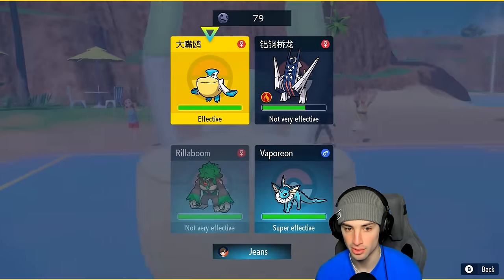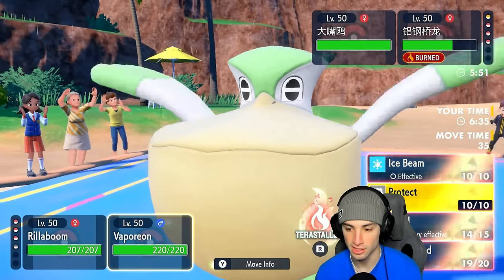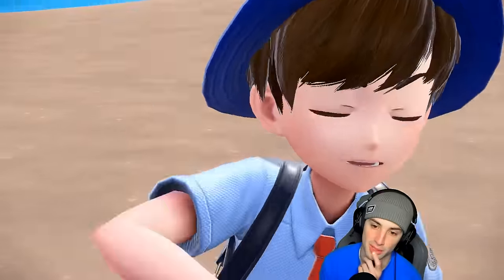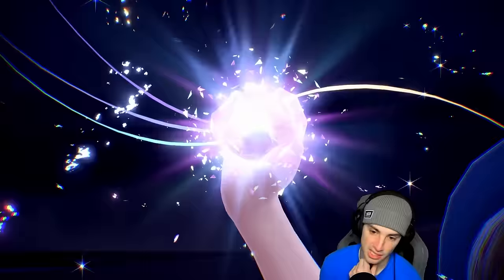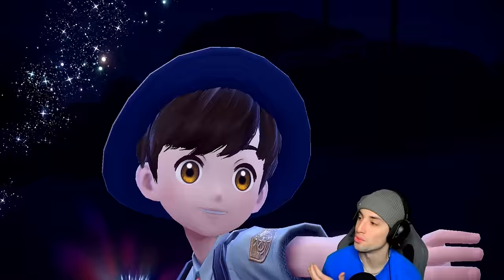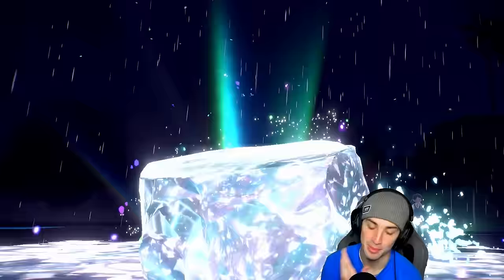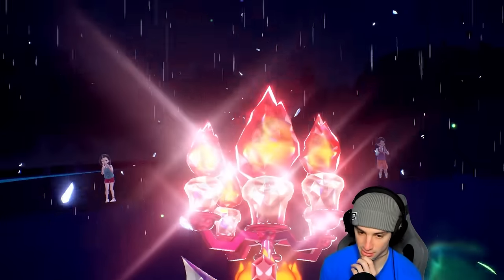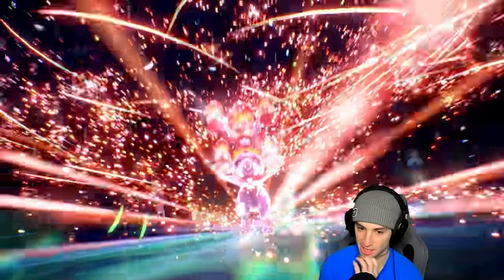I'm scared — I kind of want to Grassy Glide but I'll go Wood Hammer and Terastalize Vaporeon while throwing an Ice Beam into that slot. We've got to keep chunking damage right into this Pokemon. We're Terastalyzing Vaporeon — Electro Shot is just scaring me. Hopefully they don't set up Tailwind and instead just attack.